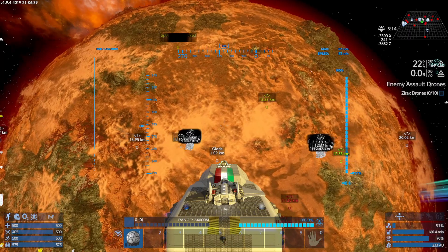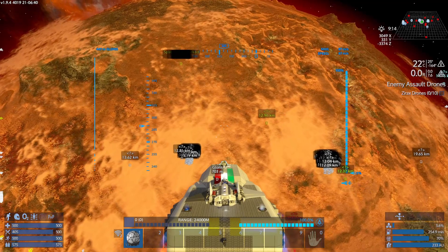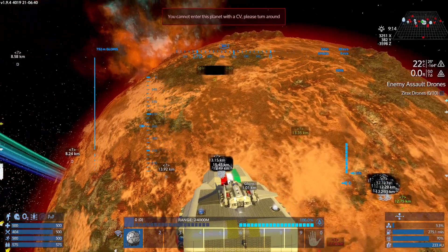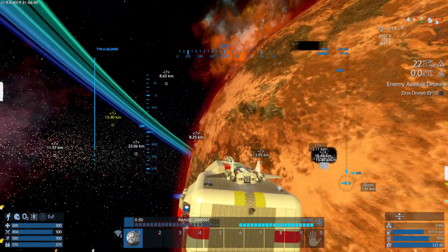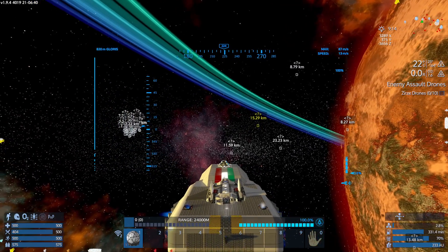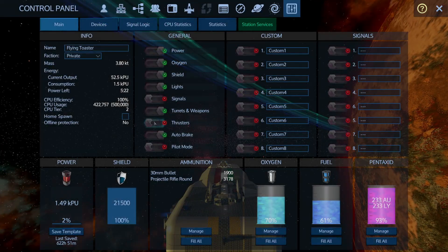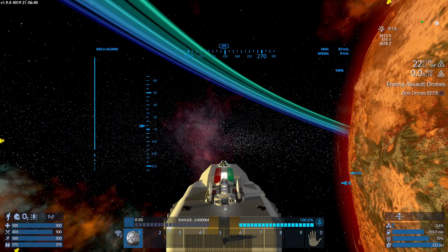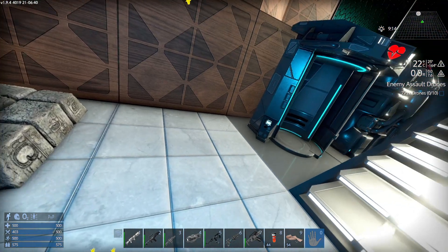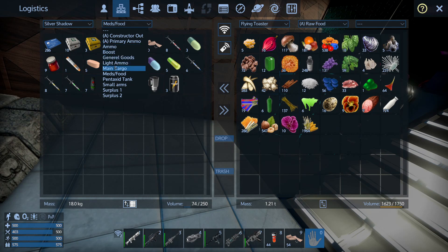Here we are - just put the inertia drives back on. We're just about to break the atmosphere. We can't go down on the planet because it's restricted against CV, so we're just going to have to put the ship here and head off. I'm trying to think what I'm going to need down on the planet - we're going to need to take some food with us, just in case.